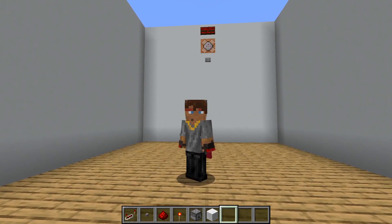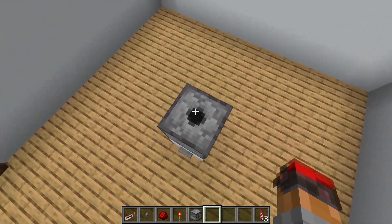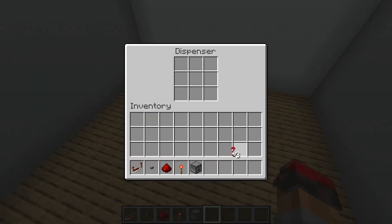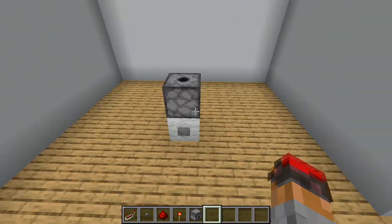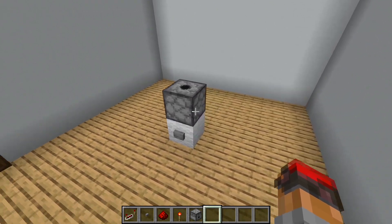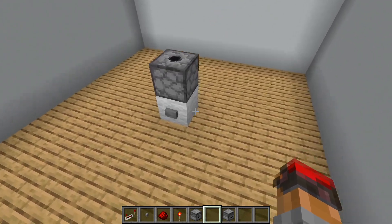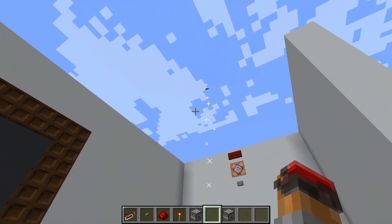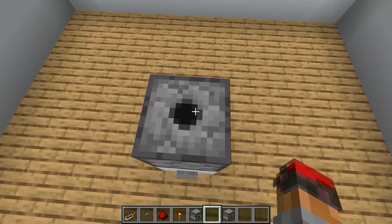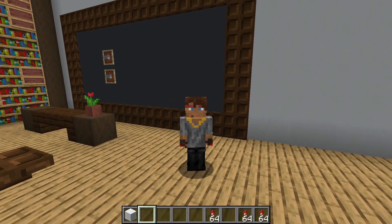Now we'll move on to problem number three. This right here is a dispenser, which you can tell by the circular mouth on the top. I'm going to fill this with firework rockets, and I want you to guess what's going to happen when I press the button. Take your time to think about it and pause the video if you need. Let's press the button. You can see that the dispenser used the firework - so fireworks are one of the items that dispensers can use rather than simply spitting out.